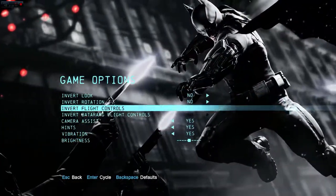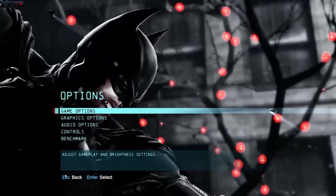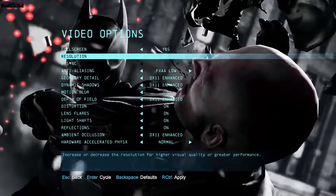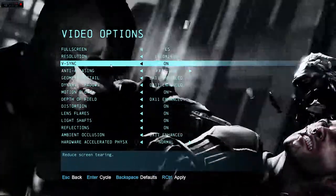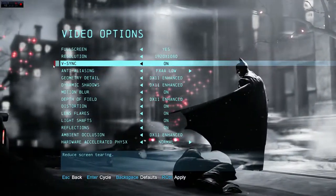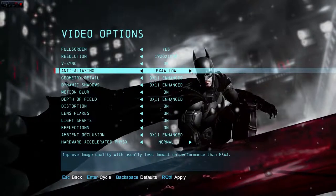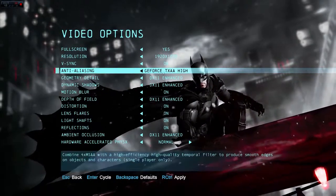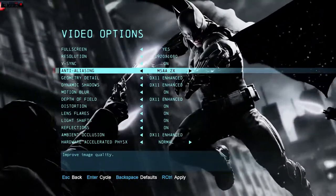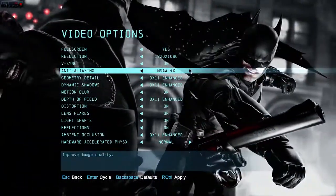We're going to go into the game options. In video and graphics options, look at all these awesome options. We have the normal things such as V-sync — I hate screen tearing so V-sync is definitely going to be on. Looking further down, there are plenty of options for anti-aliasing. There's MSAA 2, 4, and 8, FXAA low and high, and then GeForce TXAA low and high.